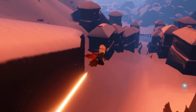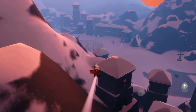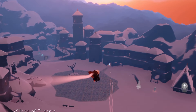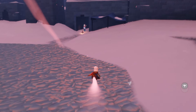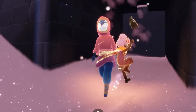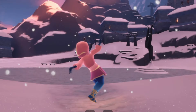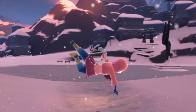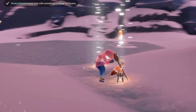We fly to the Modest Dancer in the middle. They give us a camera and we just have to take a picture of them three times. There's no travel involved and no need to bring your own camera. Take one picture, two, and three — they don't have to be fancy pictures at all, they just have to be taken. Quest complete! We can also interact with them to get their seasonal candle for today.